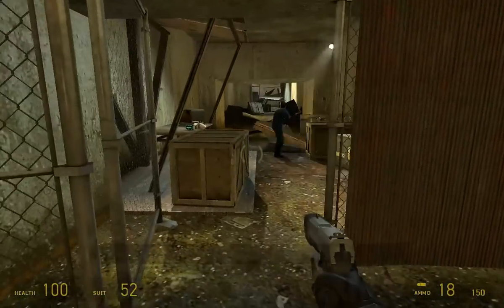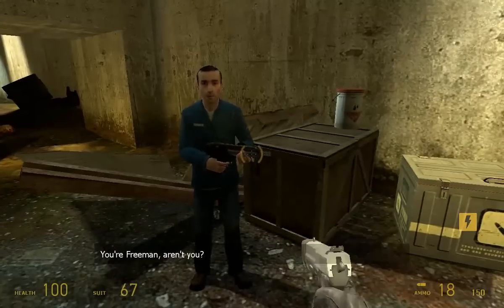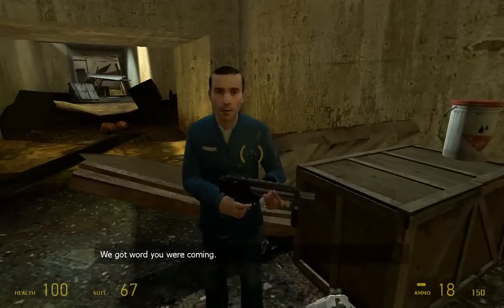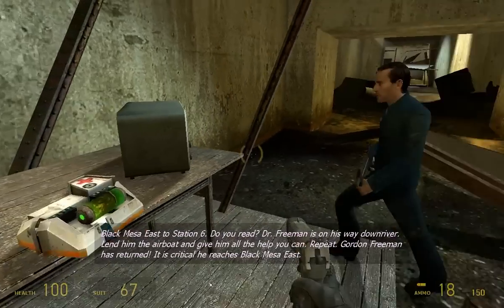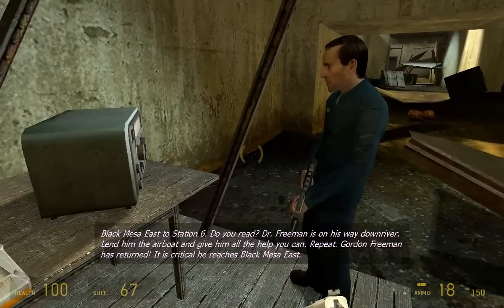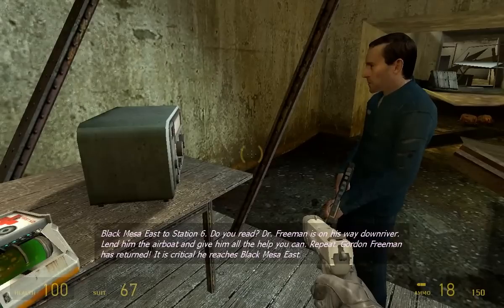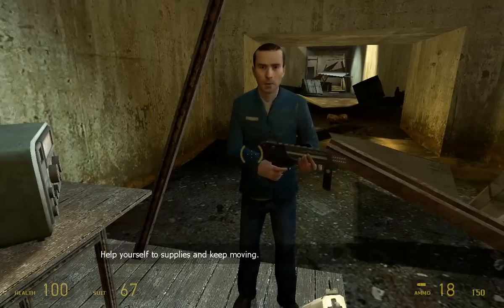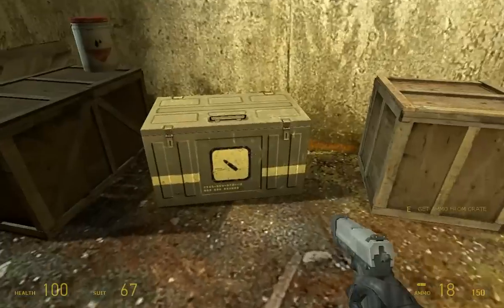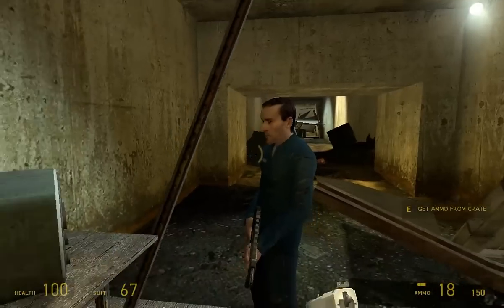We came from sewers that were too clean to now sewers that are crazy dirty. We get radio communications: "We got word you were coming. You got here at a bad time. Black Mesa East — Dr. Freeman is on his way downriver. Lend him the airboat and give him all the help you can. Gordon Freeman has returned. It is critical he reaches Black Mesa East." So we're introducing ammunition crates, airboats, and Black Mesa East.